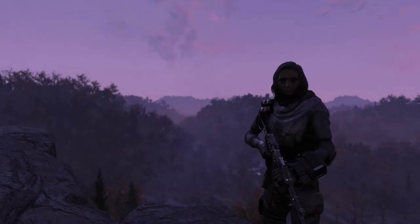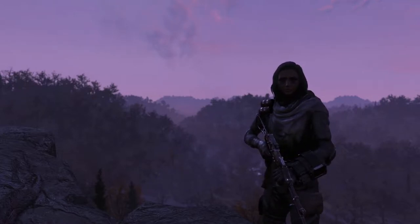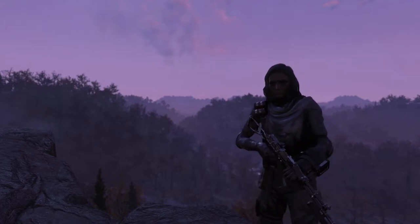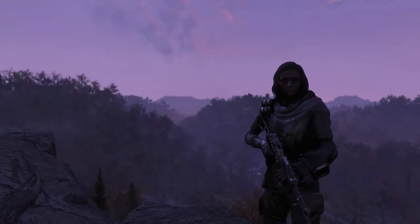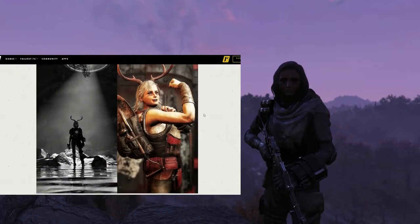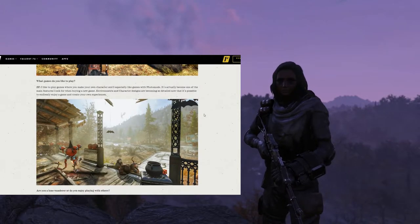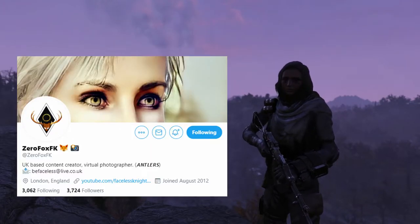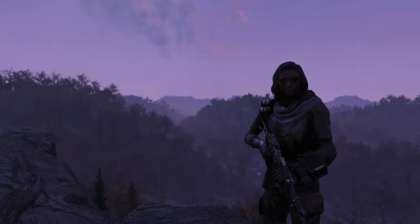Hey guys, Tonic here. Today is a pretty cool one — it's how to use emotes in photo mode. I've been looking everywhere on Reddit, Twitter, and YouTube and I really could not find good information on this. What I did find was lacking in crucial tips, so I reached out on Twitter and asked ZeroFox about this. If you don't know ZeroFox, he's probably the best photographer in the game — Bethesda actually gave him his own community spotlight. I'll put the link to the article and his Twitter in the video. Check him out and show him some love. Thank you ZeroFox for teaching me how to do this.